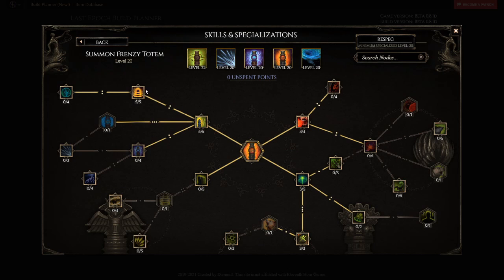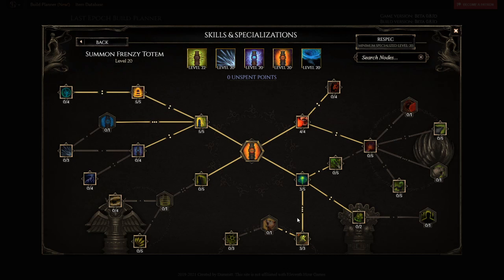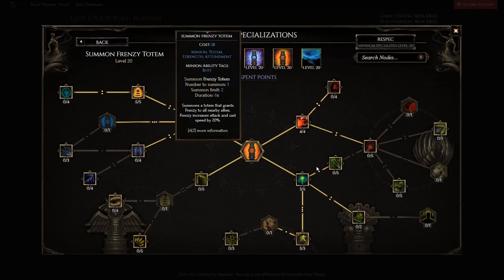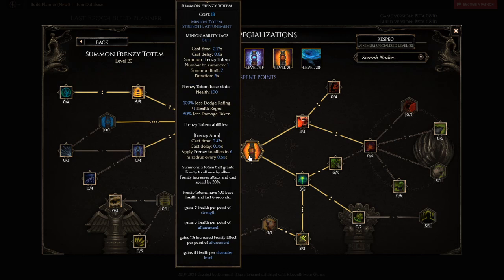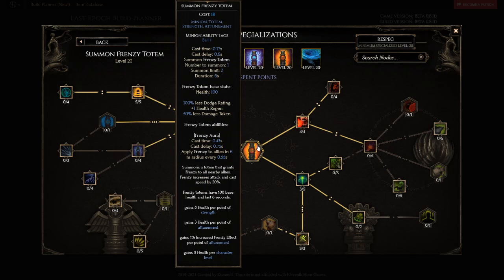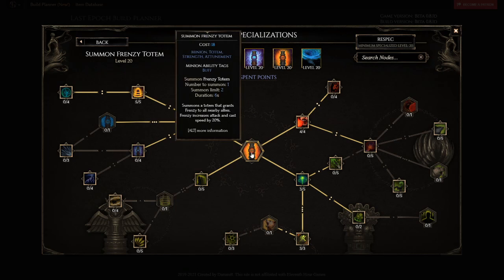For frenzy totem, he has max range, max HP and duration, max frenzy effect, haste on frenzy totem summon for a little more movement speed, and some health regen granted. This is pretty much just giving frenzy to your totems. It also increases the frenzy effect per point of attunement — he has about 40 attunement, so he gets about 40% increased effect, roughly 36% increased attack and cast speed for your totems. Pretty strong for this build.